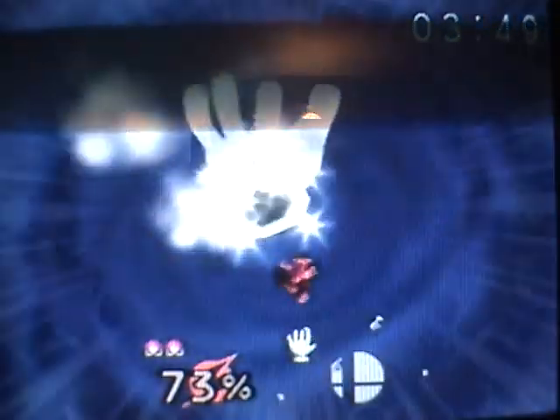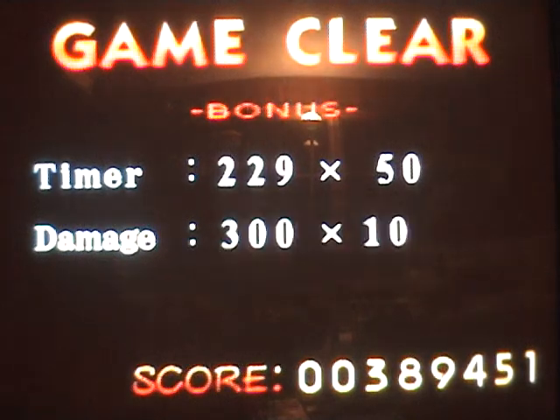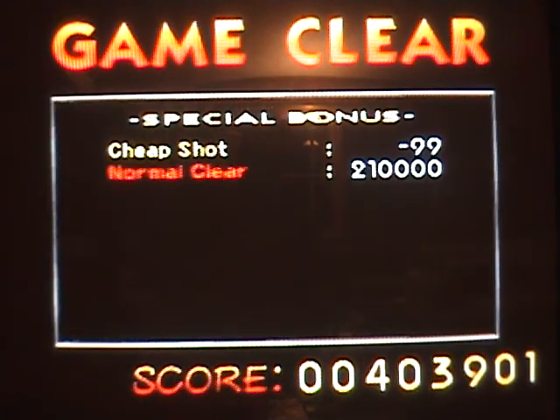Dang it, that was stupid. I want to kill him with the Short Shot and I'm killing him with the Screw Attack. Screw Attack's a pretty good move too — it's also an awesome website. Alright, Samus is done. Cheap Shot. Yeah, how can you cheap shot Master Hand? It's not like you can get him while he's down or something. Normal, clear.